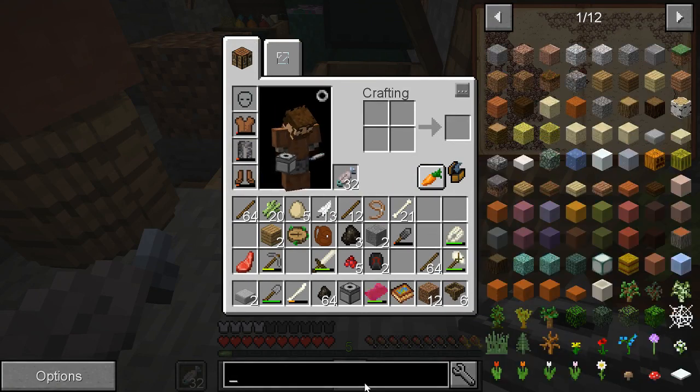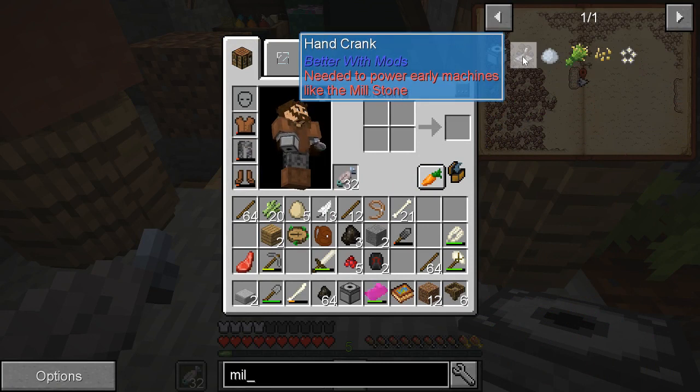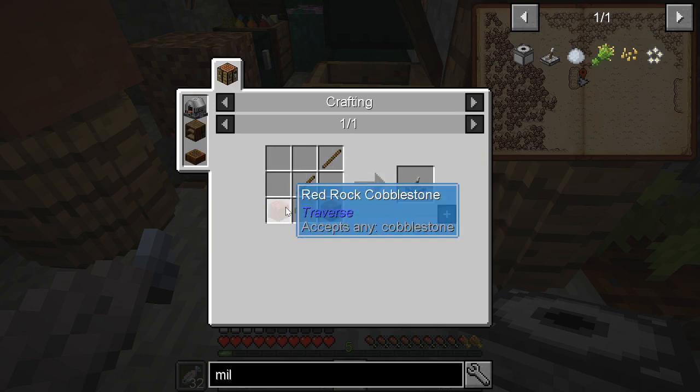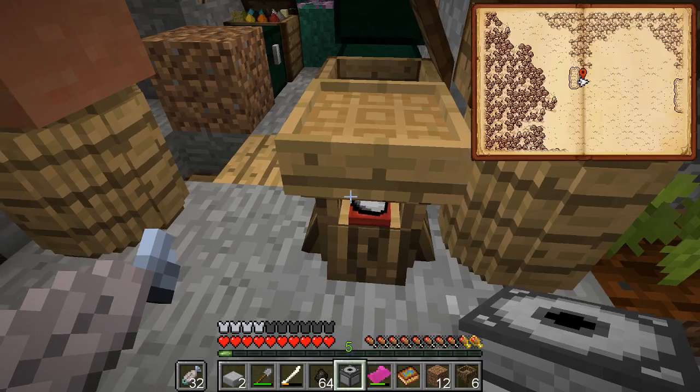Not sure what I do with it. Hand crank. So I've got to make a hand crank, which is a wooden gear - I did not know that. Which does need the buffalo tubes, or teeth.